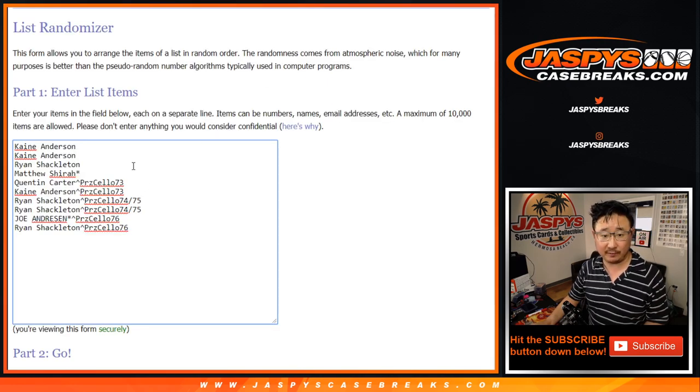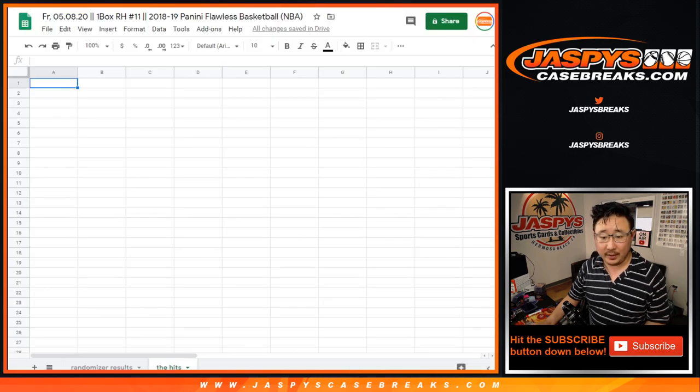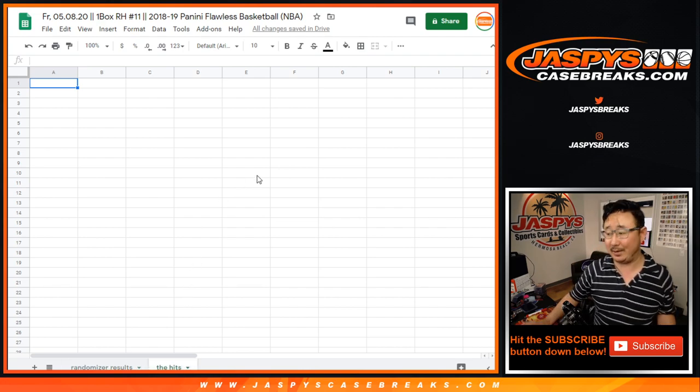So here's what we're going to do. First of all, big thanks to all of these folks right here for getting into the action, and congrats to the winners right here winning those spots in those cello pack breaks. We're going to open up the case first, then type in the hits where it says the hits on the bottom of your screen, then randomize names, randomize hits, and put them in the randomizer results tab.